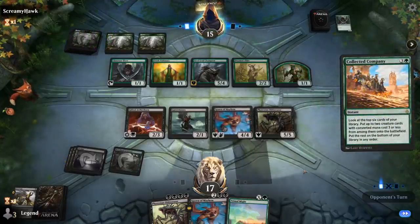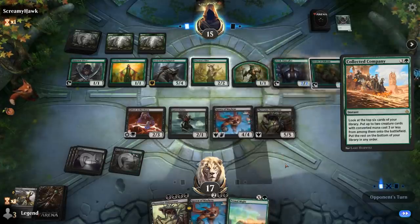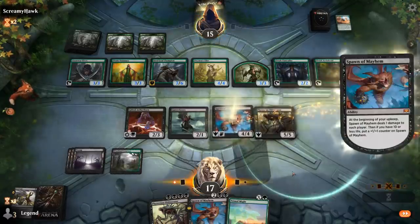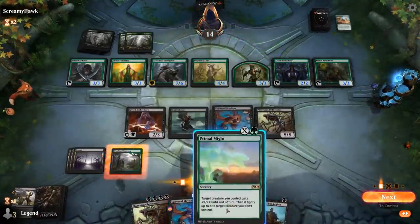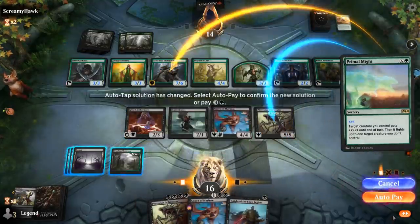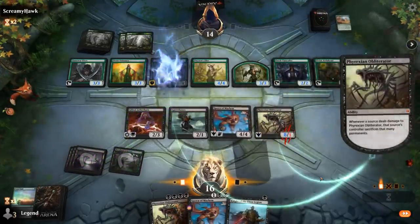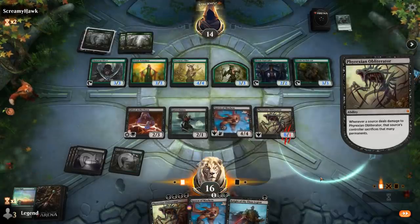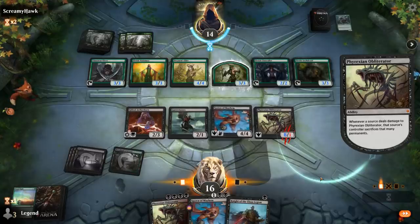Main phase Company off the top. This Primal Might is looking juicy. They've got a 7/6 Steel Leaf. So if I Primal Might for 3, Obliterator doesn't even die. And our opponent has to sacrifice seven permanents.